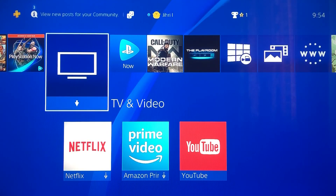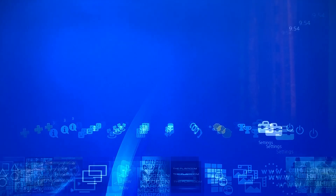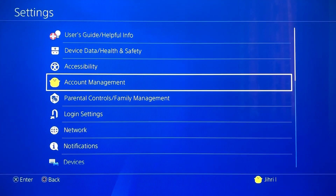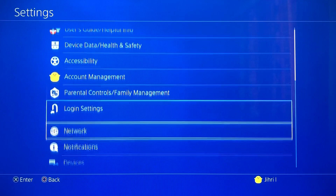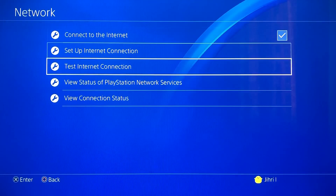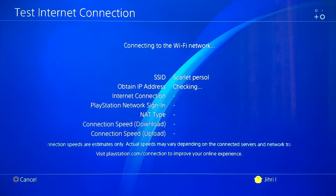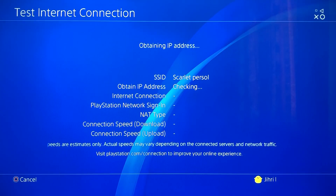Hey guys, today I'm going to show you how you can fix this error code. The first thing you want to do is go to Settings, then All Settings, go down to Network, and now we want to test our internet connection.